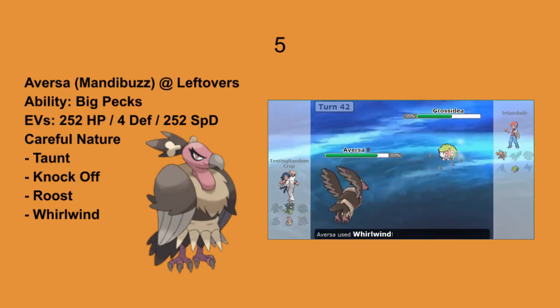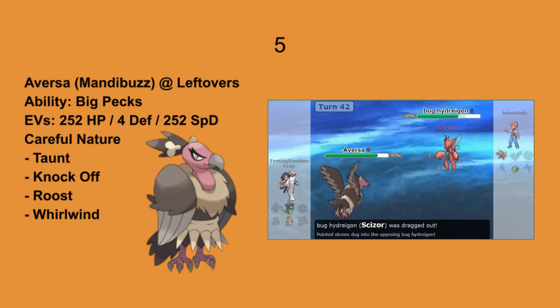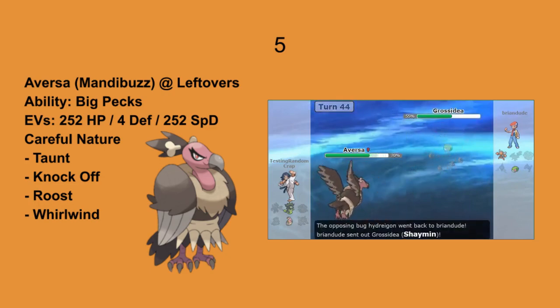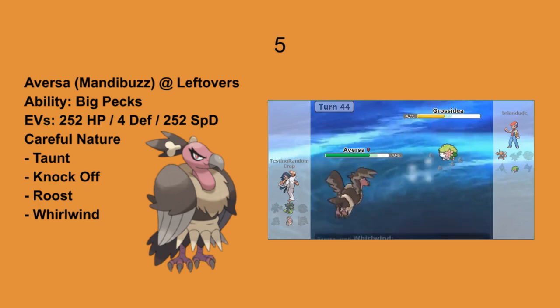At number 5 we have Onyx Raycrazer and his Manaphy, doing what he does best — stalling people out very annoyingly. Using a combination of Roost, Knockoff, Taunt, and Whirlwind, it effectively stalled out Scizor and Shaman.